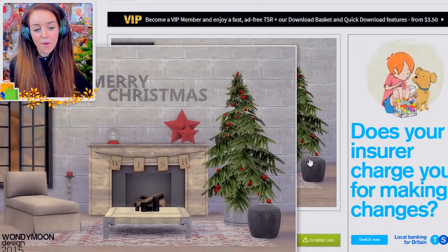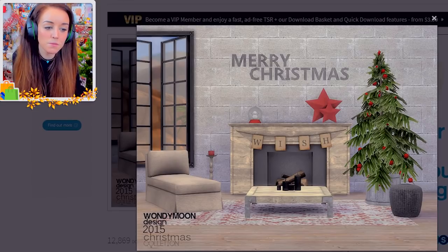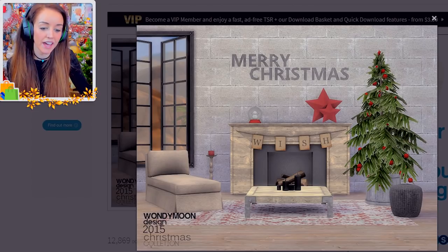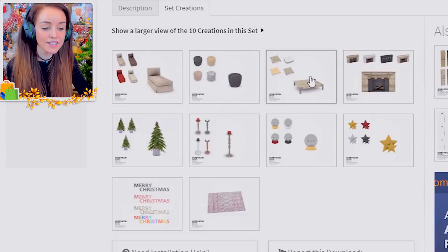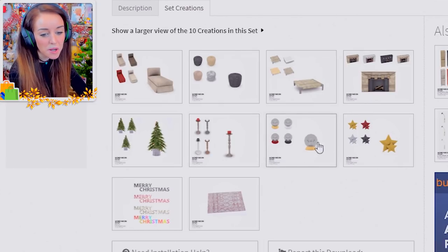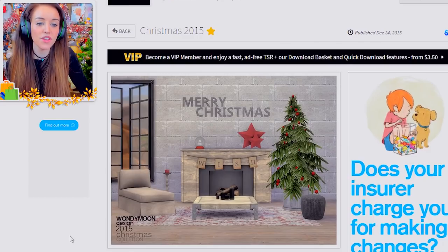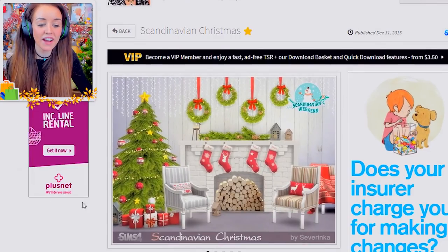The next set has a slightly sadder and smaller-looking tree, but not all houses have space for a big tree, so I thought this would work well. You've got a smaller tree, a lovely garland and fireplace, and the set has ten creations: a little couch, a poof, a little table, the fireplace, the tree, little candles, a snow globe, stars, a Merry Christmas banner, and a little rug. It's a little smaller and low-key, but we love Christmas in all shapes and sizes.